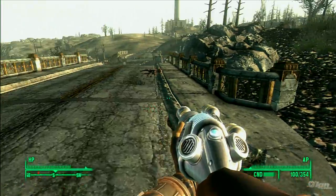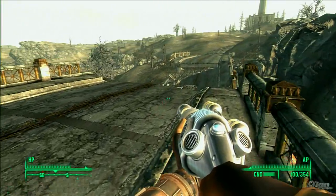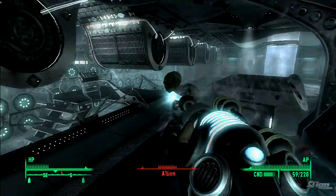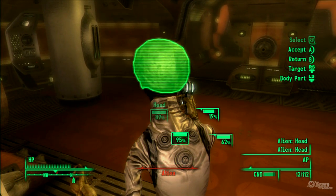Handle your space business right and you can come back from the stars a very rich, very powerful, very healthy human. Now all you have to do is get all of that alien blood out of your genes. For more tips, tricks, and cheats, log on to IGN.com.